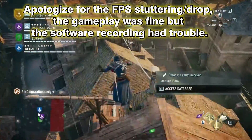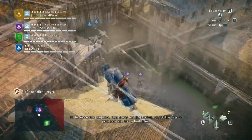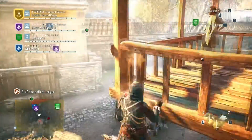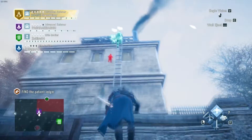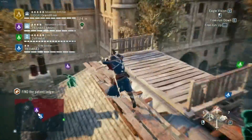Hey guys, welcome back to Grand Riser's YouTube video. Today I'm gonna play Assassin's Creed Unity with three other players. The mission is we have to liberate the captive assassins and kill the main target. The other players are totally random and we have no way to communicate with them, so we have to trust each other.